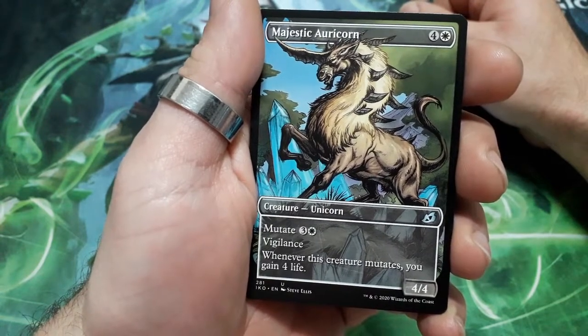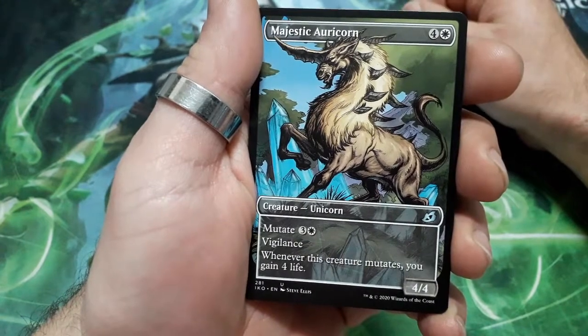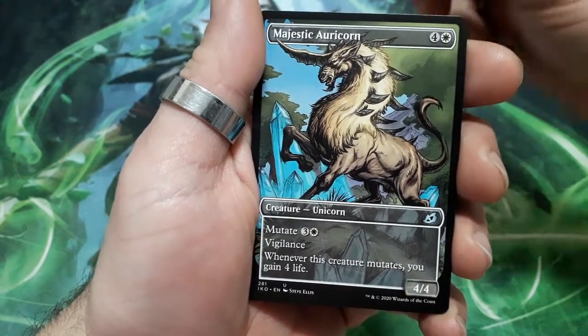Majestic Auricorn, five drops. He has mutate for four. He has vigilance. Whenever this creature mutates, you gain four life, and it is a 4/4.